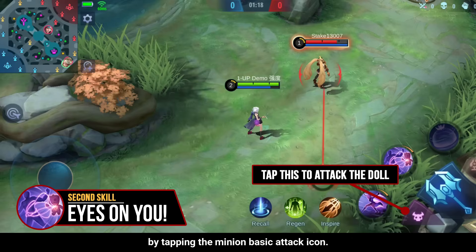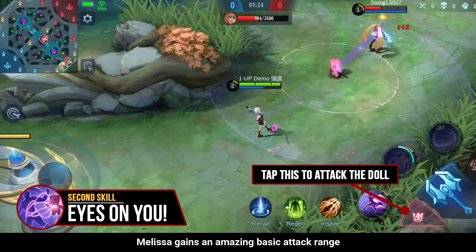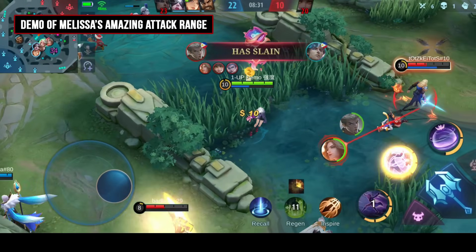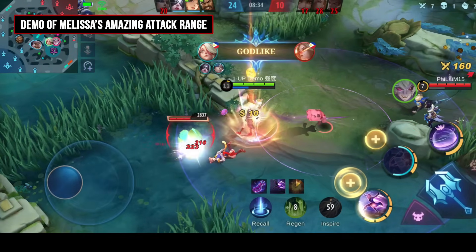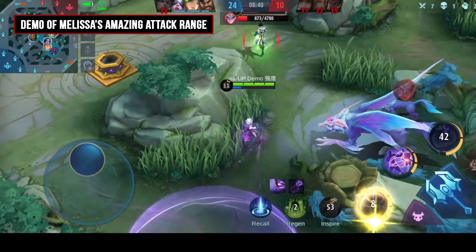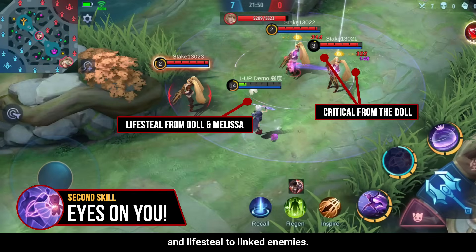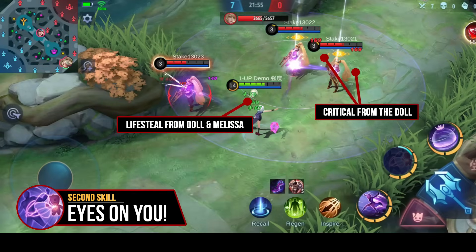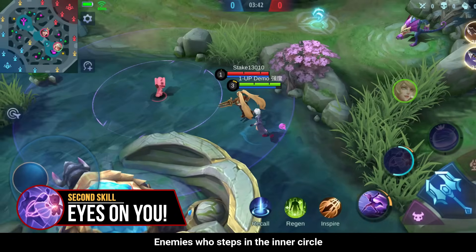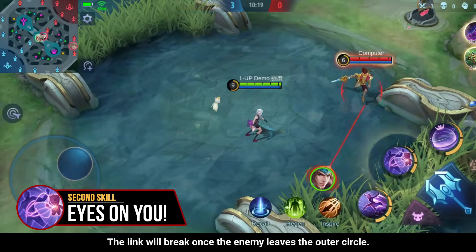You can also attack the doll by tapping the minion basic attack icon. Through this skill, Melissa gains an amazing basic attack range because her doll can serve as an extension of her basic attack. The doll can also deal critical damage and lifesteal to linked enemies. Enemies who step into the inner circle will be automatically linked by the doll, and the link will break once the enemy leaves the outer circle.